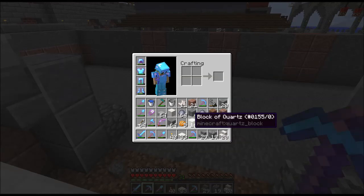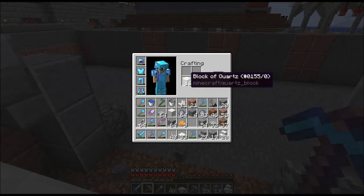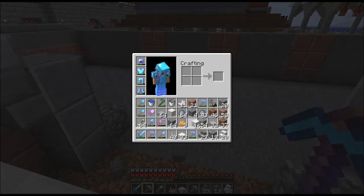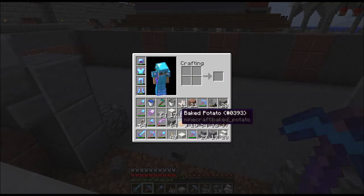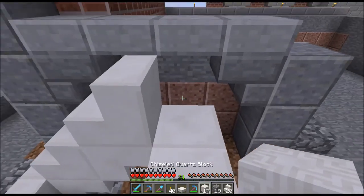And then we've got — I thought I had all chisels. I don't want pillar — I forgot you could do pillar. What is chiseled? Is that the slabs on top of each other? Yeah, chiseled — I want the design. And then we take the chisel block.